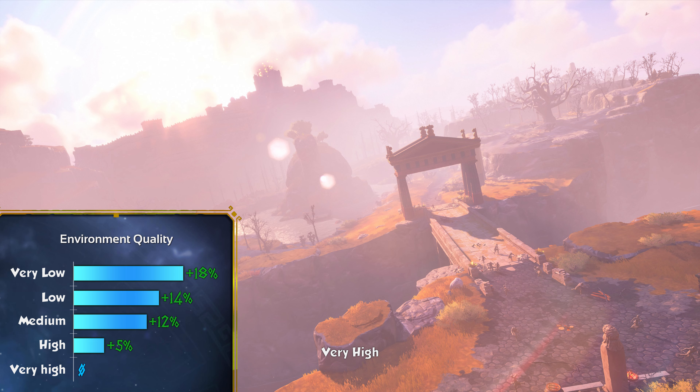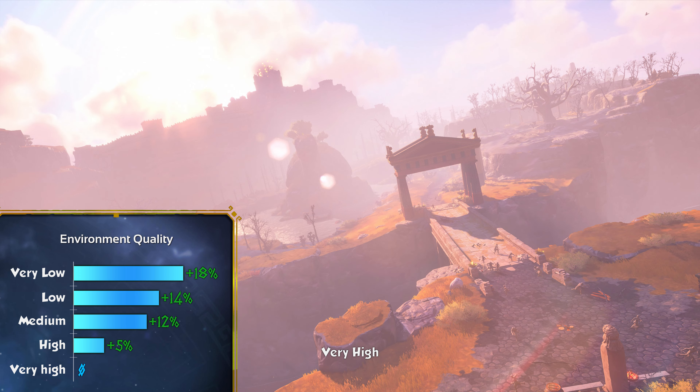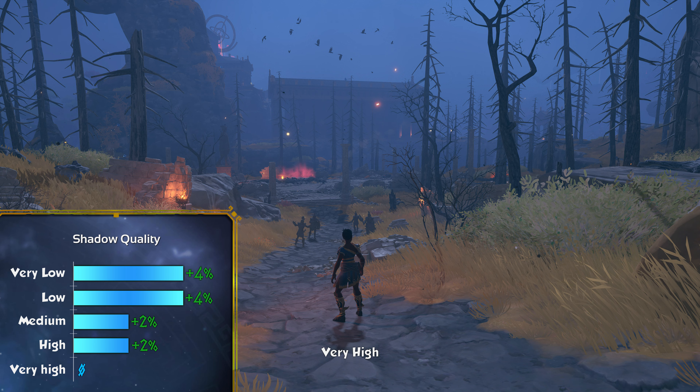Next one — environment quality. You can get quite a few frames if you lower the settings enough. Medium gives you around a 12% performance boost, and very low around 18%. But I wouldn't really go with very low unless you're very limited and absolutely need the frames. That 18% comes at a cost — as you can see in the picture, grass literally does not render, low-res textures on the ground, which makes the game look like you're playing on an Xbox 360. I would recommend medium, or stay with very high. There is almost no difference between high and medium in visuals, but medium gives you around 12% while high only gives 4%. So either go for medium or leave it at very high. I wouldn't recommend very low.